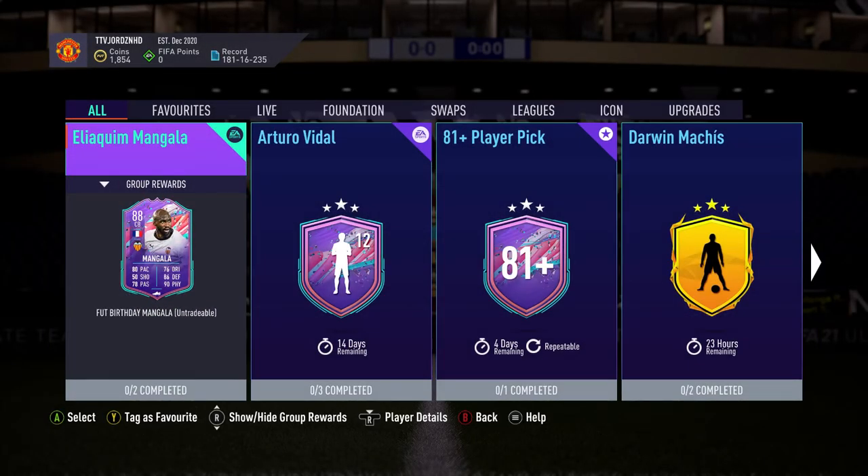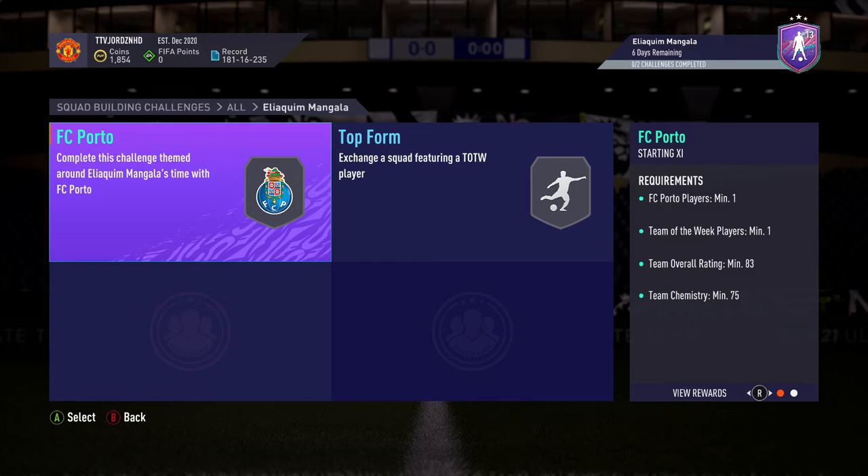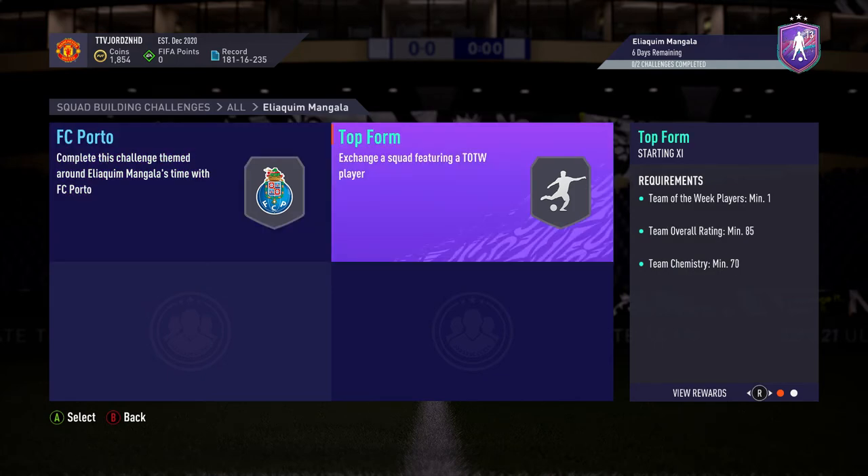Let's get into the SBC segments. He requires a Porto player since he used to play there. The first segment needs a Team of the Week player and is 83-rated with 75 chemistry — this should come in at just shy of 100k because of informs. Informs are flying at the moment, so if you've invested in them, GGs to you — you must have made bank. Then there's the Top Form segment, which requires another Team of the Week player, an 85 rating, and 70 chemistry — chemistry down by 5, rating up by 2, plus another inform. So that segment alone will be around 150k to 200k purely because of the informs.